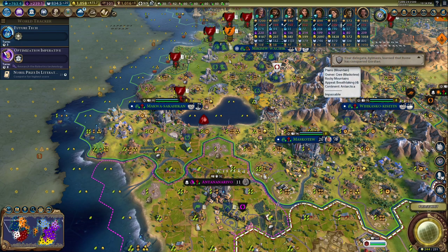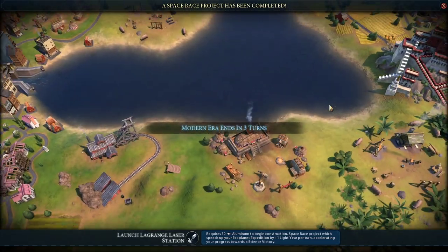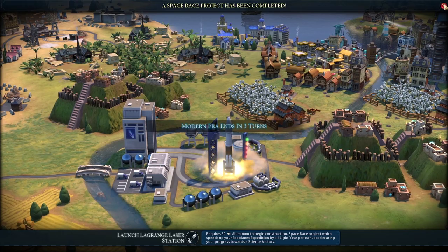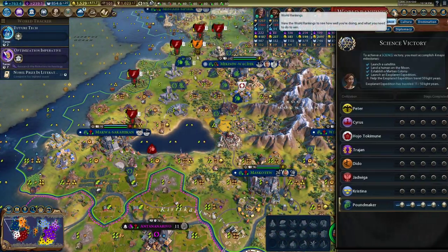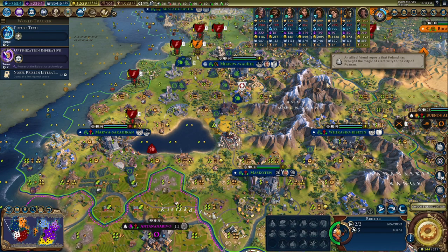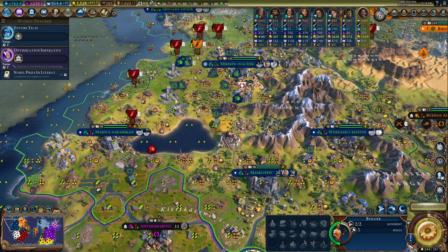Did we get another city? Beautiful — five per turn! So at this rate it would take us about eight more turns, but we'll speed that up.